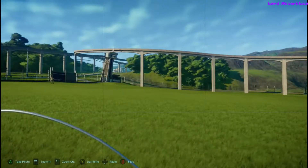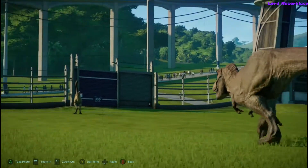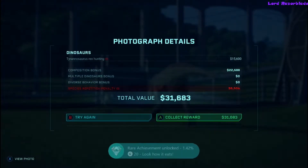Alright, now once he picks up on that scent, you can be at a distance. As long as you're zoomed all the way in, you should really get the picture in for the achievement. As soon as it says it's hunting, the achievement should unlock.